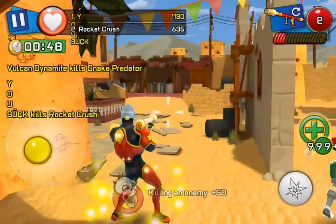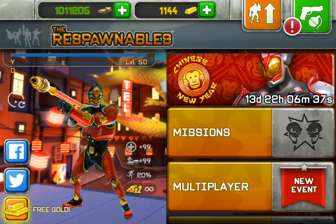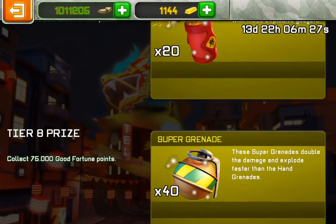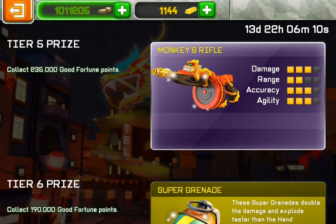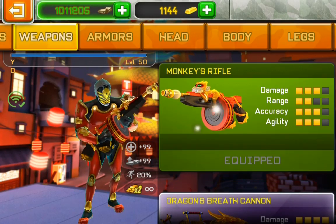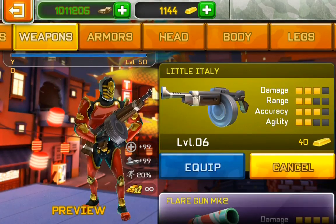If you guys don't like it, then I don't know. I hope you guys enjoyed this video. Sorry about how crappy I sound — I stayed up all night trying to unlock these two weapons, and I did, which was kind of slightly a disappointment. I do like the staff; it's just the monkey rifle I'm really disappointed in — how bad of a job they did on this gun. It's exactly like the Little Italy, and the most frustrating part is that you can buy it, but it's not even worth it — not even worth the price.